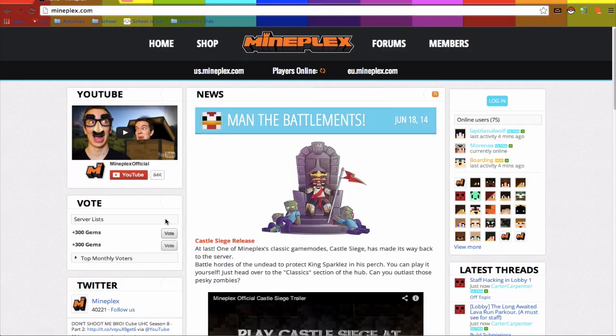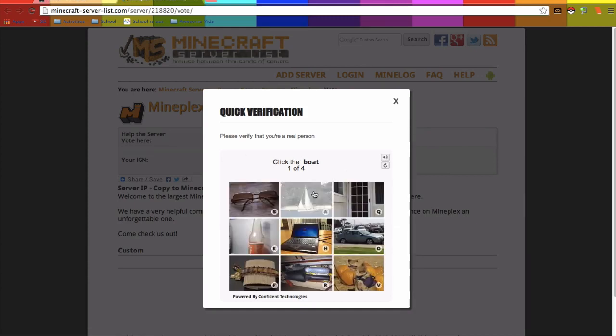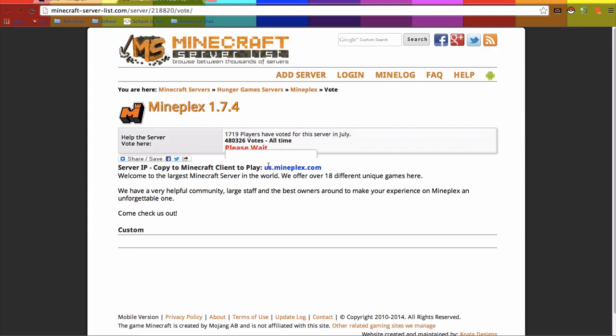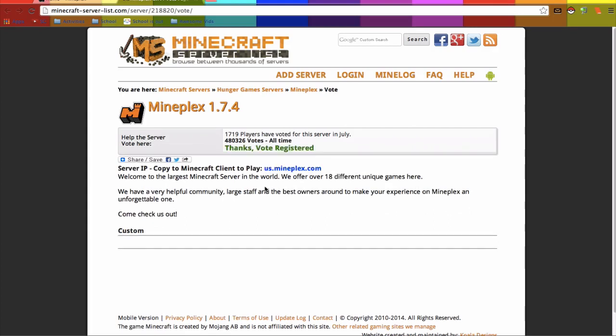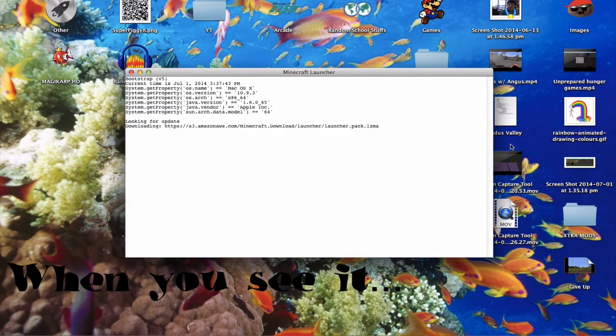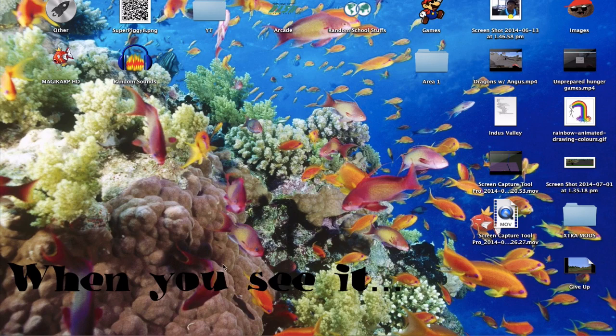After that, close that tab and go to the next server and vote again. Then close it and type in your Minecraft username again. When you reopen Minecraft it'll show you have 600 more gems. So there you have it, guys — those are the easiest ways to get gems in Mineplex in my opinion.